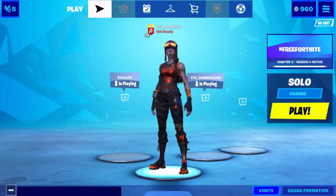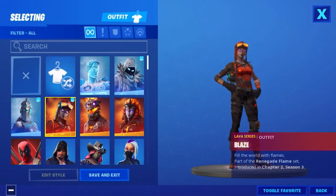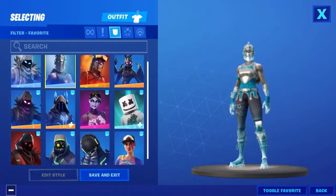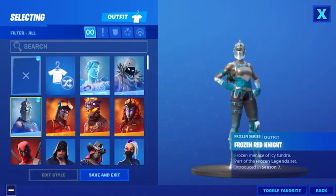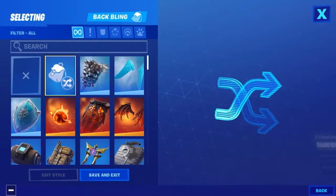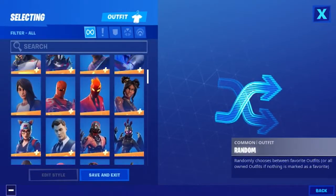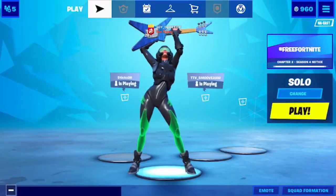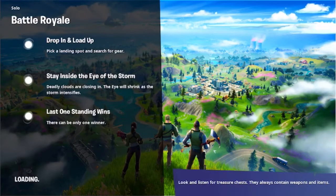Hi guys, it's MaxRDarkSide and today we're doing the random skin challenge. Basically you unfavorite all of your skins, put your skins on random, and then put your back bling on random. Whatever rarity your skin is, that's the only rarity you can use. You're allowed to use other rarities before you find your skin's rarity, but once you find a weapon matching your skin's rarity, you've got to drop all other weapons unless they match that rarity.